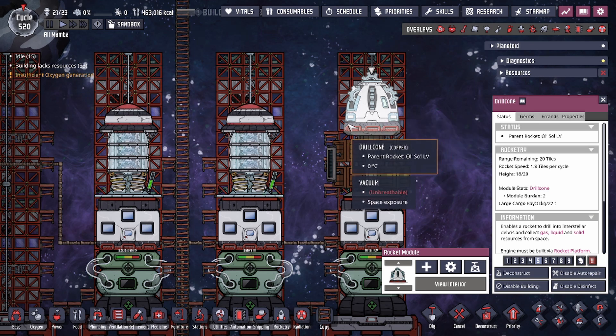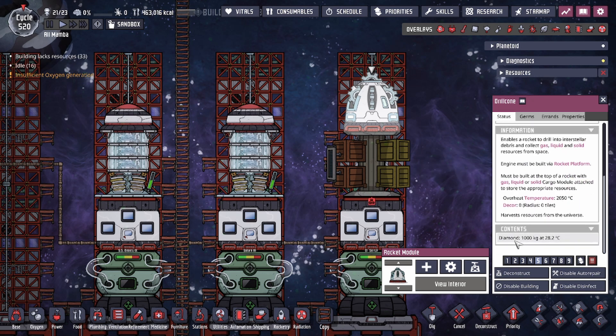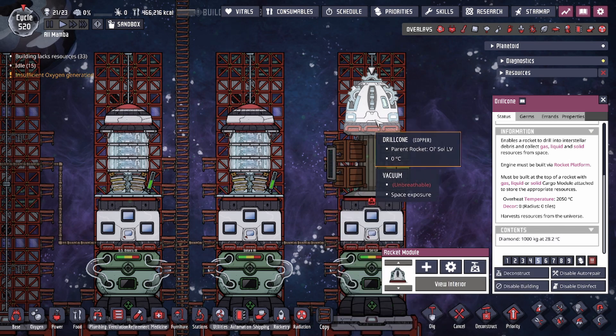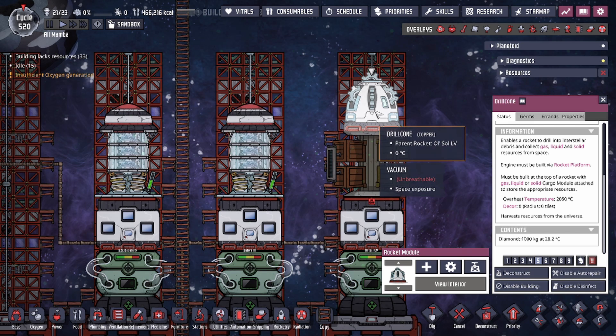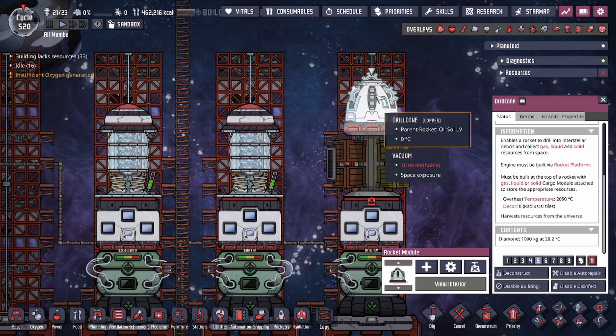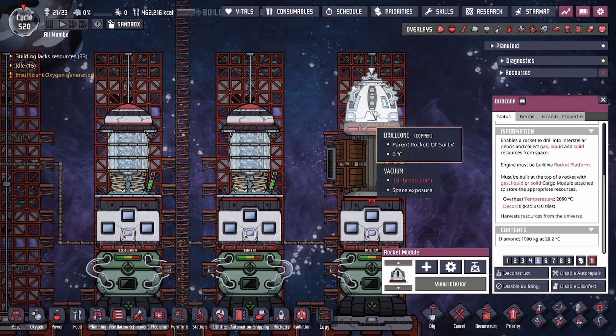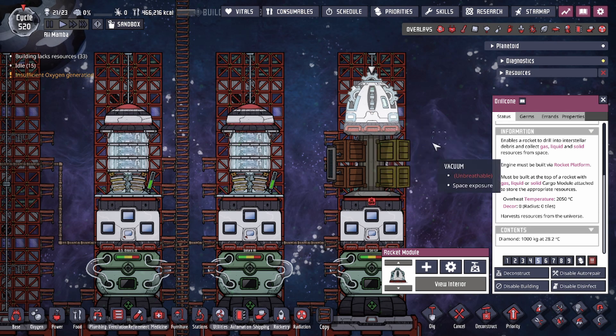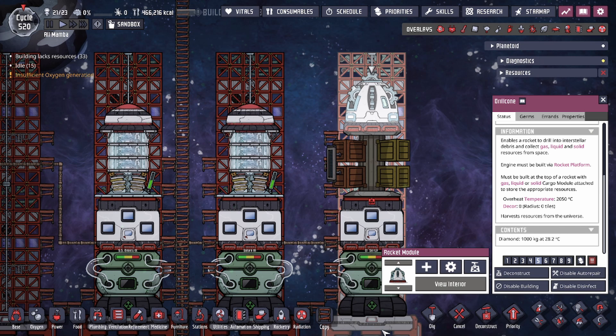The drill cone rocket is a type of nose cone, which means it has to be at the tip of your rocket at the very top. It requires diamond in order to start harvesting, so your duplicants need to have access to deliver diamond to the drill cone — otherwise, even with the right setup, it cannot operate. There's no other way to supply diamond to the drill cone; you can only supply it when you're on the rocket platform.